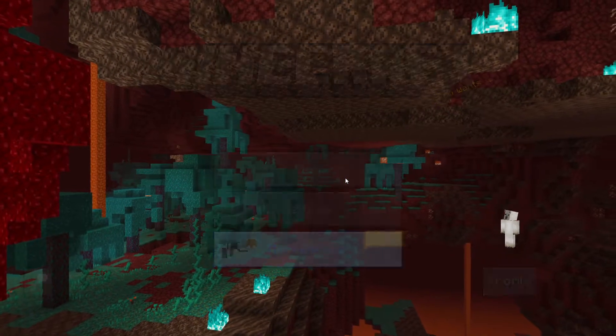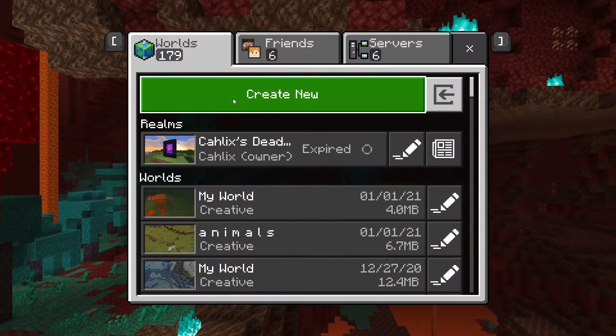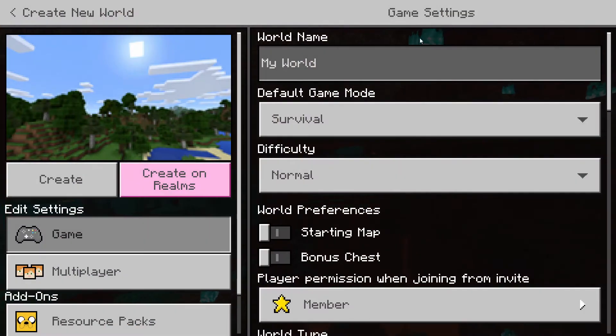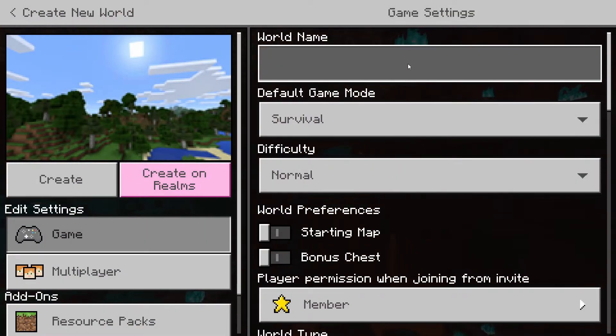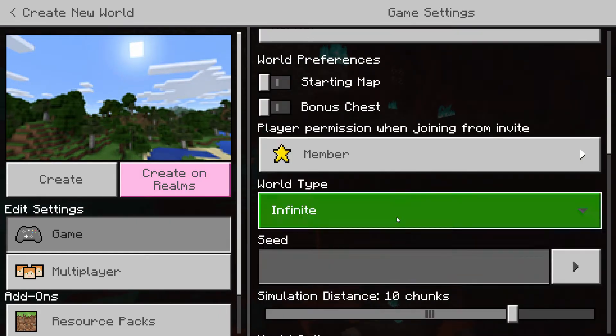Hello everybody! Today we're going to be celebrating a new year — it's 2021, that was a crazy year — so we're going to make a firework machine to celebrate. Let's go!